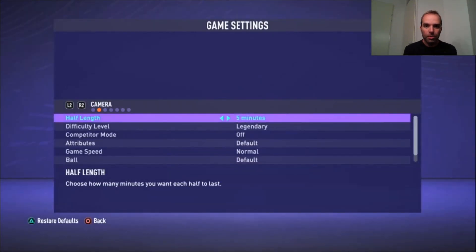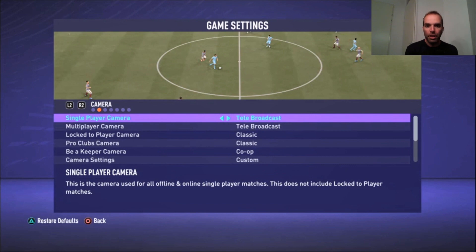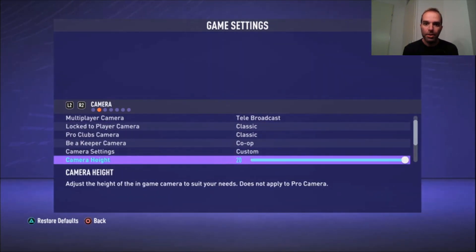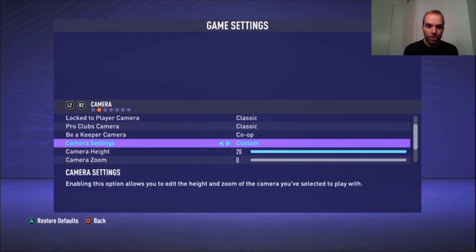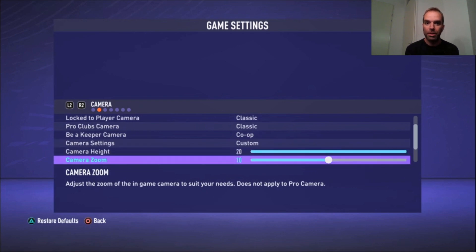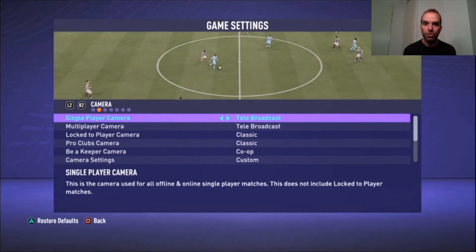Now for the camera settings — I get a lot of questions about this. I use Tele-broadcast, both for single player and multiplayer. You also need to switch Camera Settings from Default to Custom. Camera Height is set to the maximum — 20 — and Camera Zoom is set to the minimum — zero. This gives you maximum overview of the field, and for me personally this is the best camera setting.